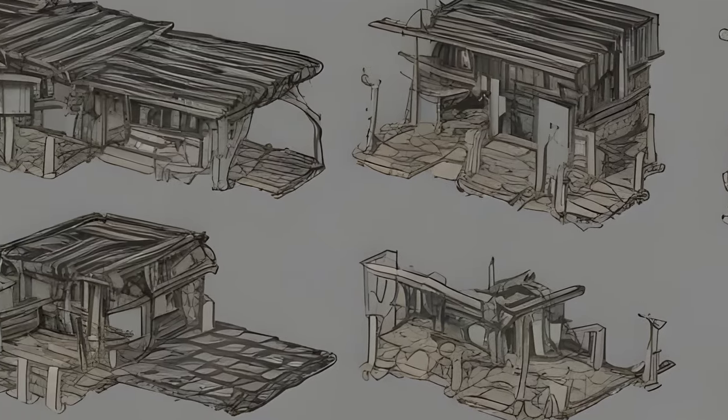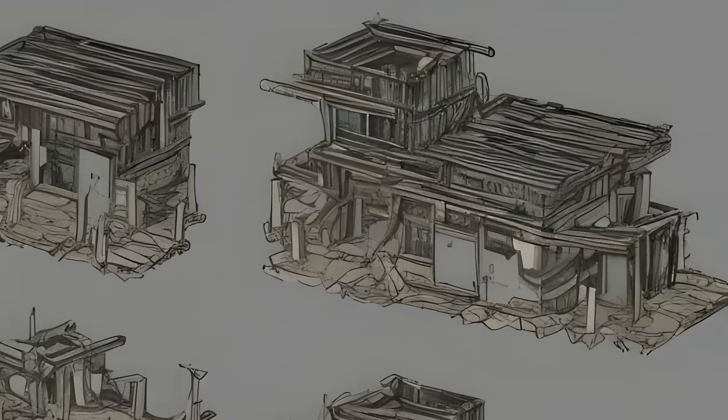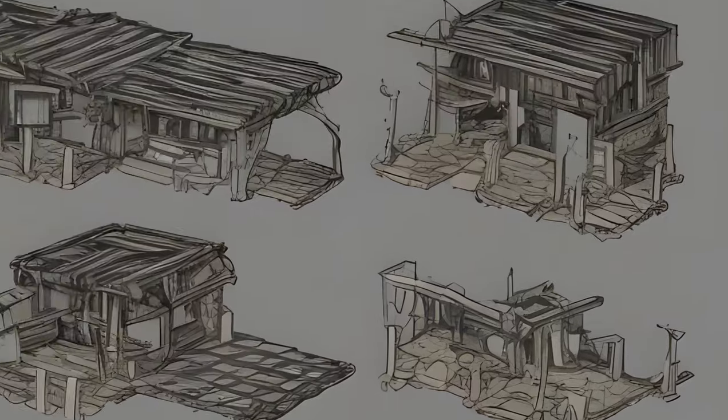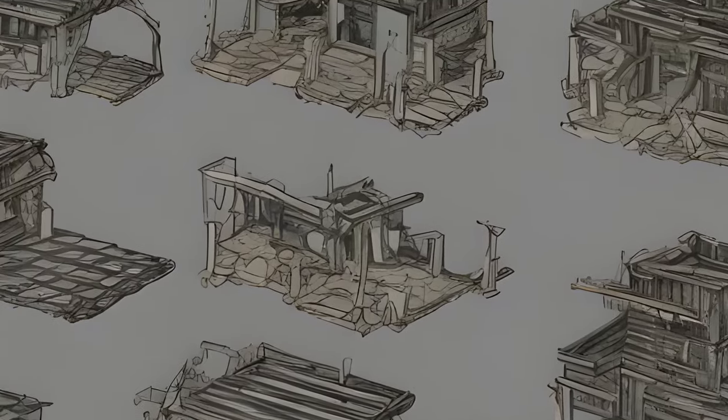Roofs: Shack Roof x10. Stairs: Shack Stairs x2, Shack Stairs Half, Shack Steps. Miscellaneous: Shack Bridge, Shack Balcony, Railing x5.